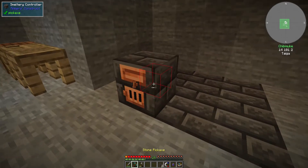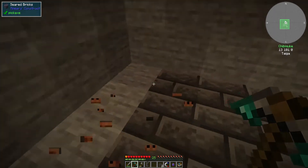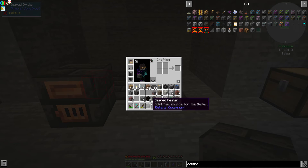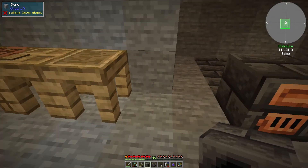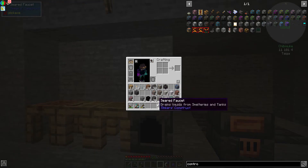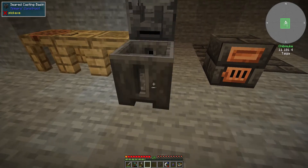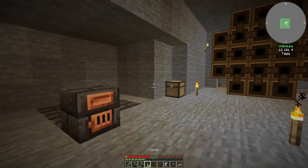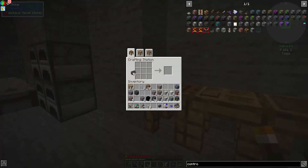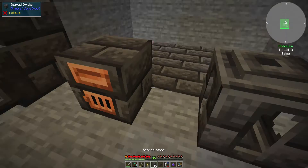We can't use the smeltery yet — I just remembered that we need lava to get it working, and we don't have lava yet. My bad. In that case I don't think we can make the hammer yet unfortunately. So I need to get the heater and melter out again. But at least I can still make some stuff. I'll just put this here for commission for now.